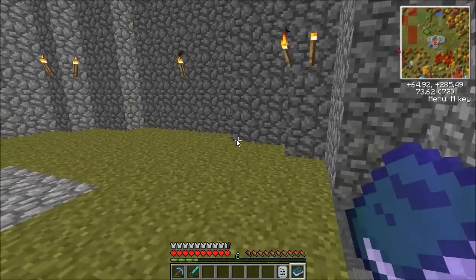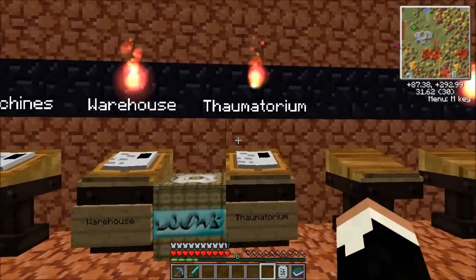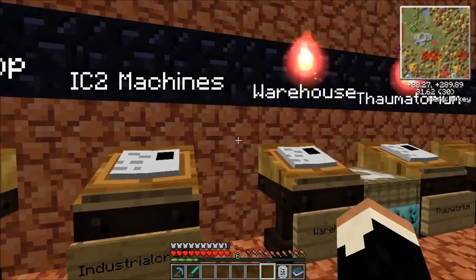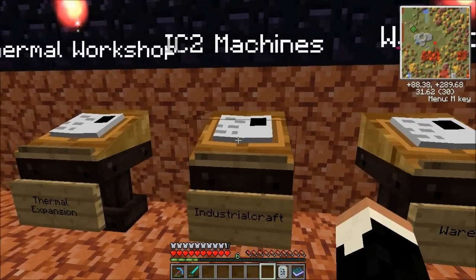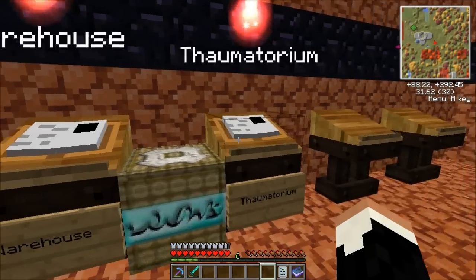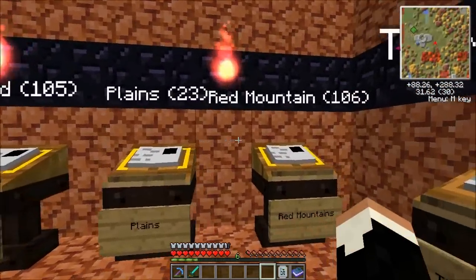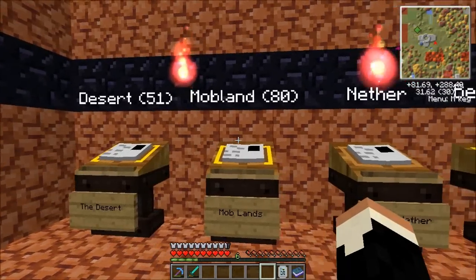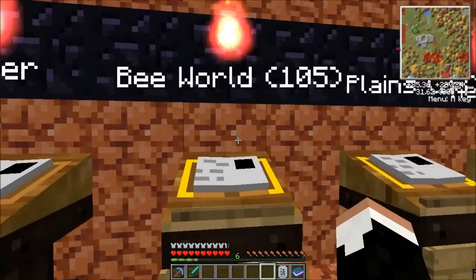Let's head back into the Nexus here and show you what I've got set up. Over here on this wall, I have books set up to go to all of my most commonly used rooms in my wizard tower. I have one here for my industrial craft room, one for my thermal expansion room, my warehouse, and my thaumatorium. On this wall here, I have my most commonly visited other realms, including the mob land that I've been going to, the nether, and this bee world, which we'll get to in just a minute.